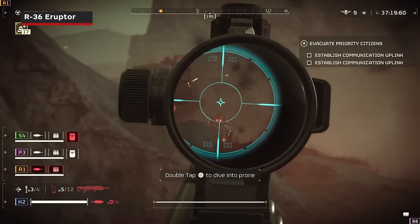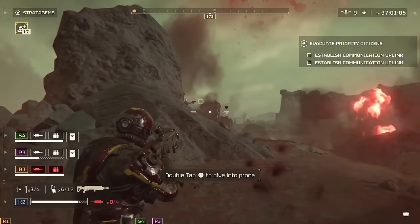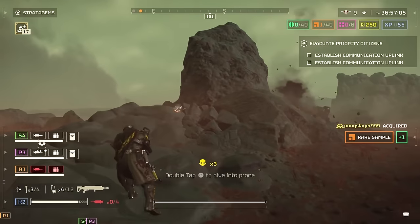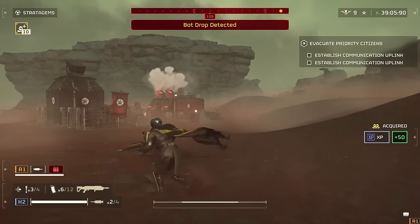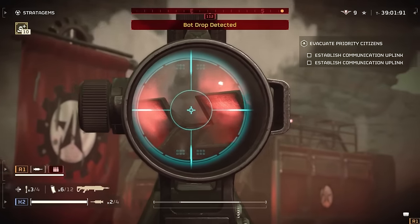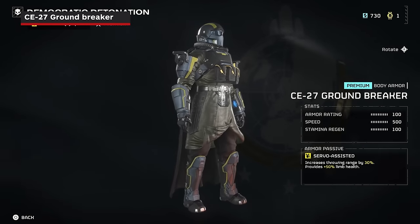If there is one thing you should focus on getting first in this premium warbond, it's the R36 Eruptor. This does excellent damage, and the splash radius is great for crowd control. It's also a rare primary weapon that can be used to destroy automaton fabricators and bug nests. You need to be careful about firing too close to yourself or teammates, but if you can learn how to use it, the R36 Eruptor is easily one of the best primary weapons you can add to your arsenal.